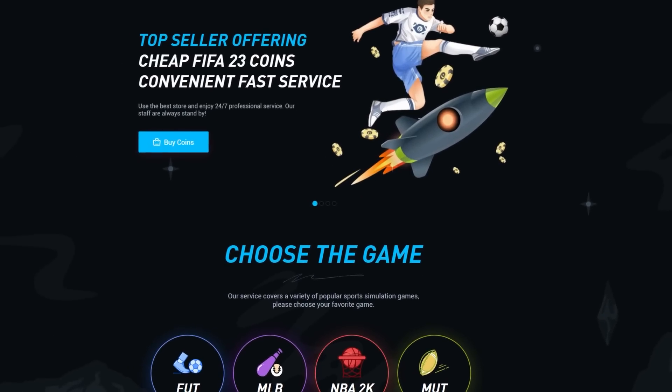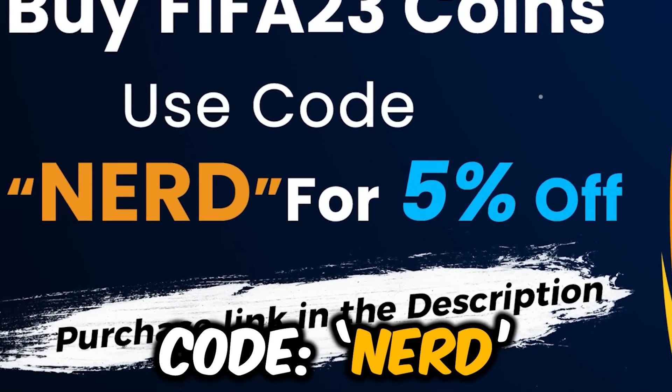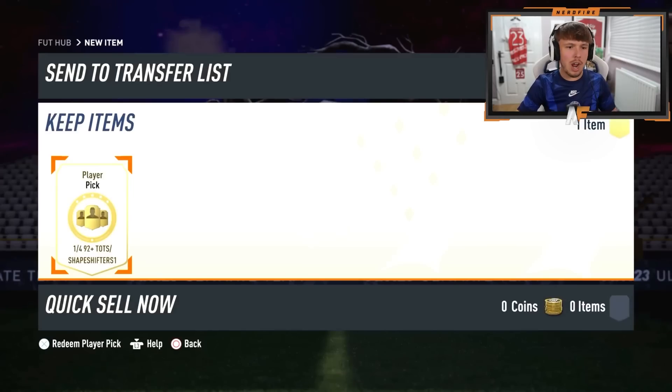Are you struggling to win games with your team? Well, I've got a solution for you — head over to utnice.com for cheap, safe, reliable coins and use the code 'nerd' at the checkout for five percent off your order. Link is in the description down below. Alright, so we've got some of the 92-plus Team of the Season player picks again, so people that haven't done them can actually now do these.